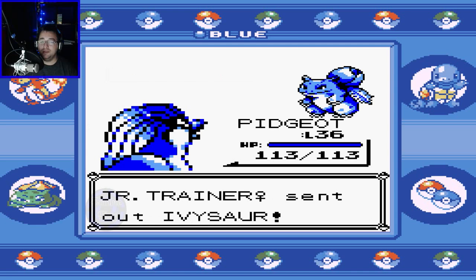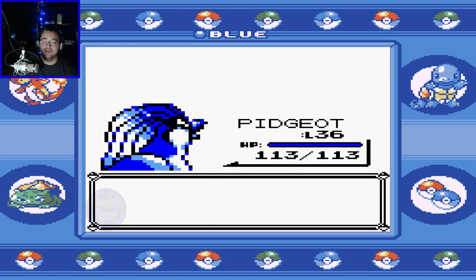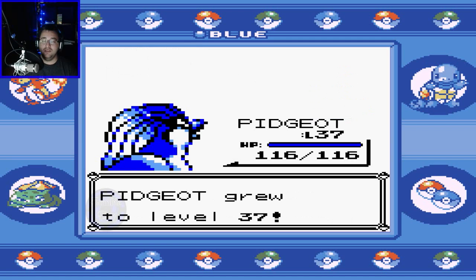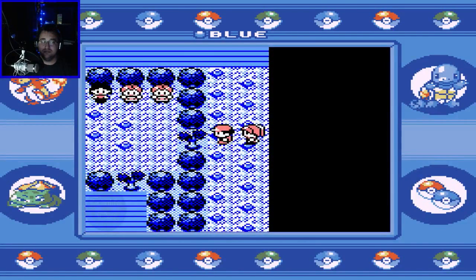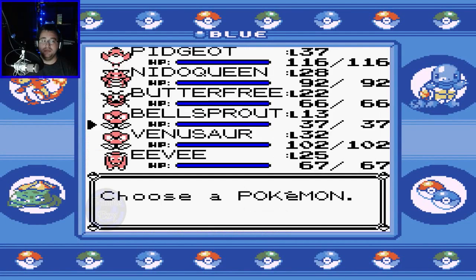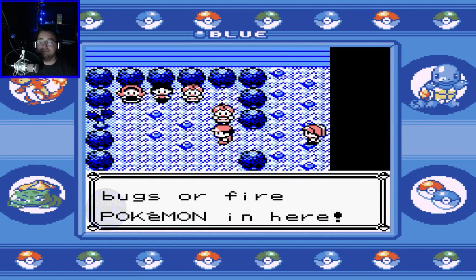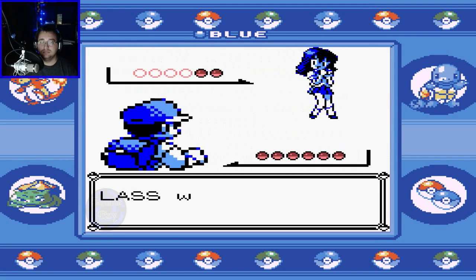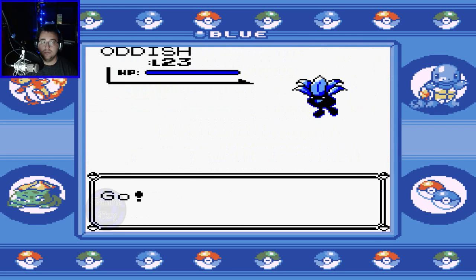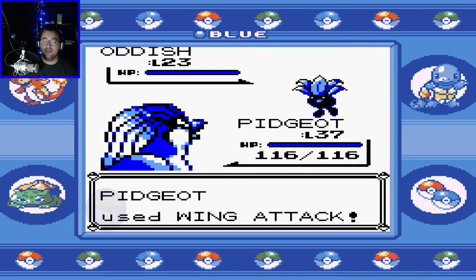I'm a little concerned about this one — wing attack might not kill it in one shot. Oh, but it did! Pidgeot grew to level 37. I think Pidgeot is now the highest level in our party. Might as well go ahead and cut my way through. Erika is the one with black hair. Oh, we still got 27 PP — cool.